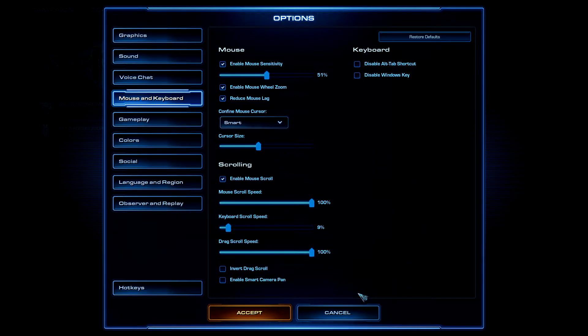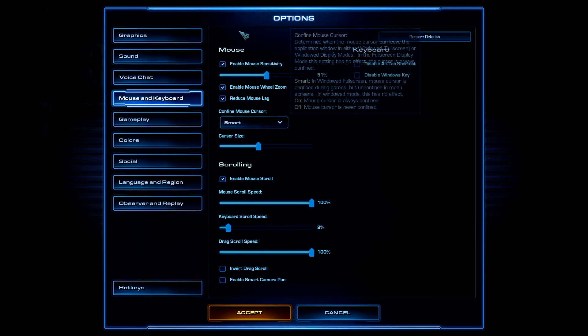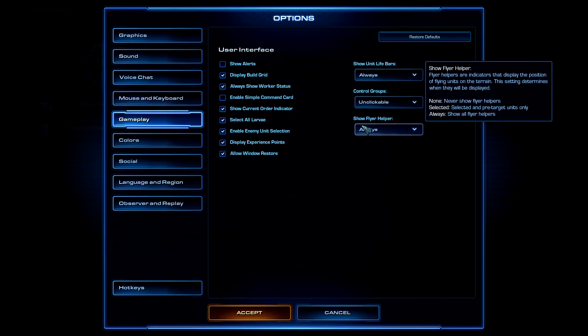Drag Scroll Speed controls how fast the camera moves when you hold the middle mouse button and move the mouse around. Having this set higher makes camera movement faster.